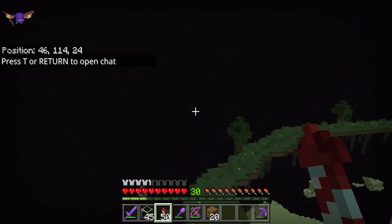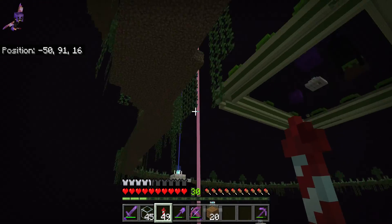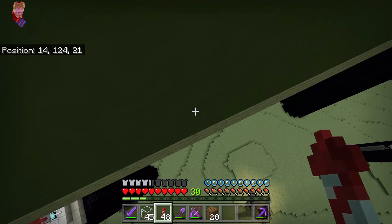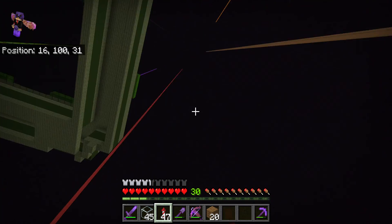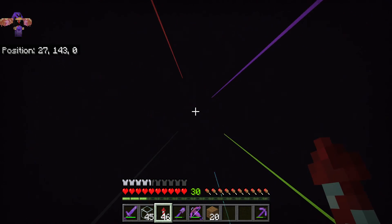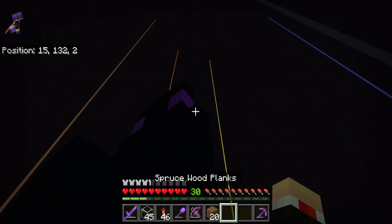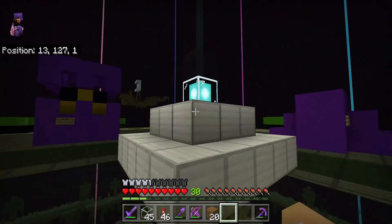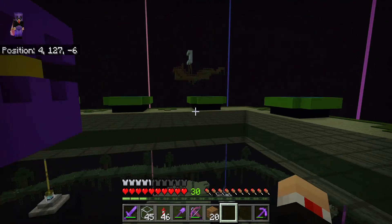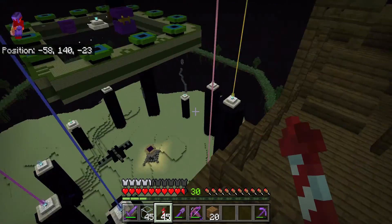Boom — I built a huge ring around it, and I put beacons on top with different colored beacons. Go up here — it's a huge end portal, and over here is a statue of an Enderman. There's a black beacon up there, and under my shulker box over here is one of my favorite builds.